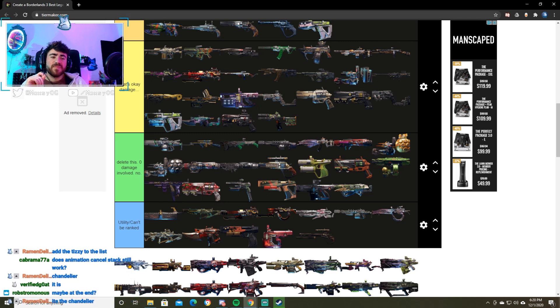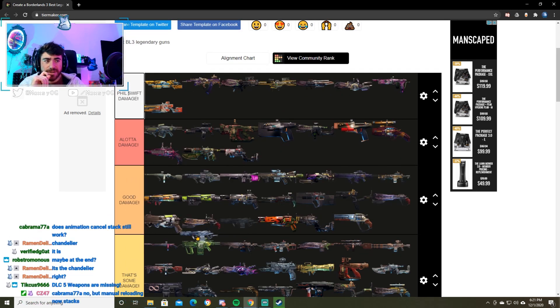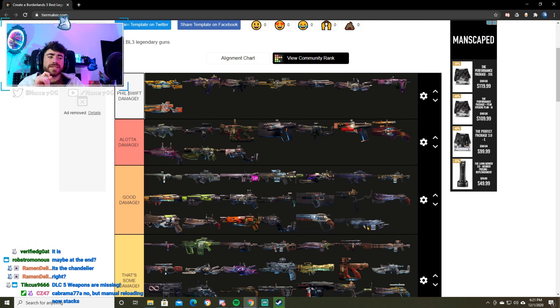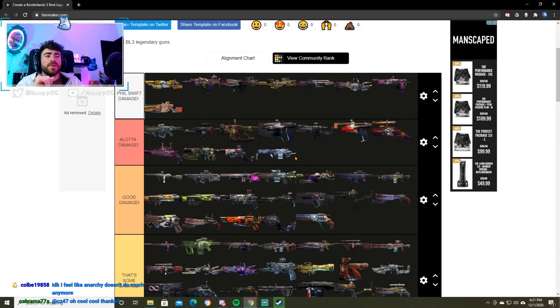Brainstormer — such a cool weapon. Genuinely if you asked me during the first six months of Borderlands 3 what my favorite weapon was, I would have told you the Brainstormer. It's still very good, but comparatively to the Reflux it just isn't there. It's better than the Wagamill though — we're going to put it in a lot of damage. I think we're going to end up putting the Reflux in Phil Swift levels of damage, so I'll put the Reflux there because it's better than those weapons.